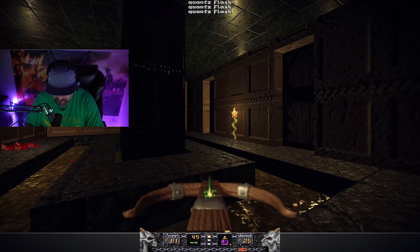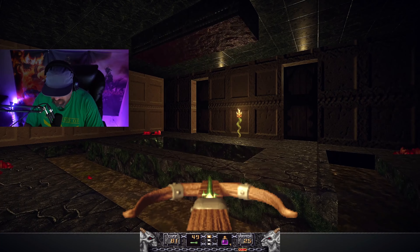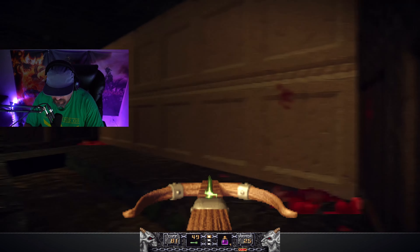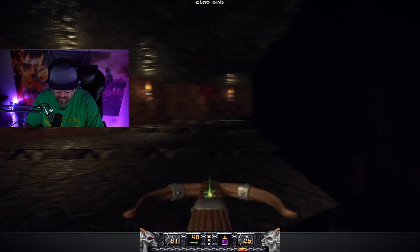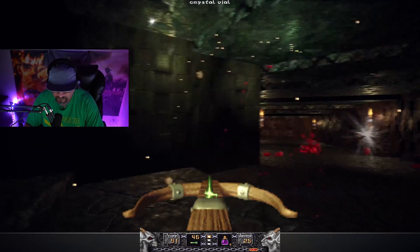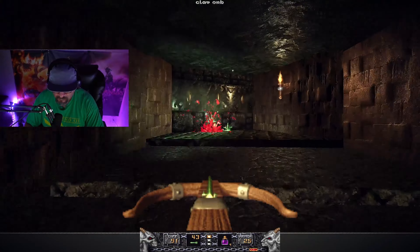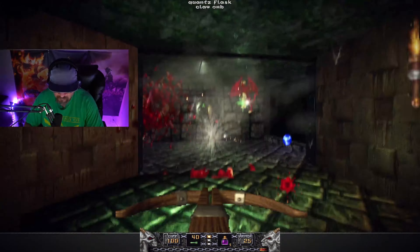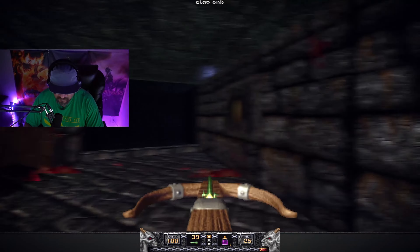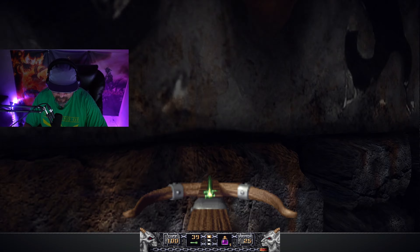In this room there are three quartz flasks that you can obtain. However, you have to be careful not to be squished by the trap. An important thing to keep in mind is the secrets — I found them to be very helpful because they let you find ammo, weapons, crystal vials for health, and more.